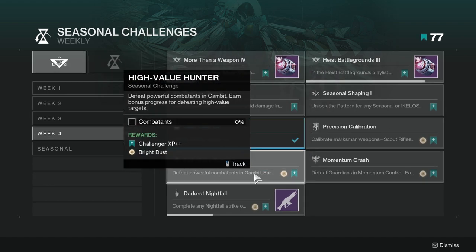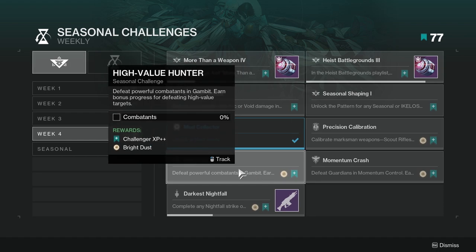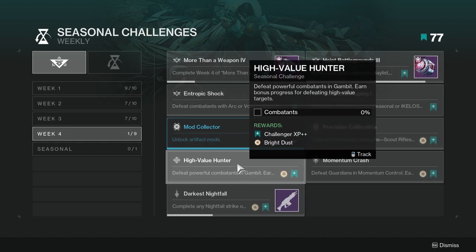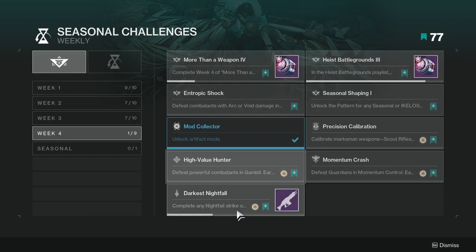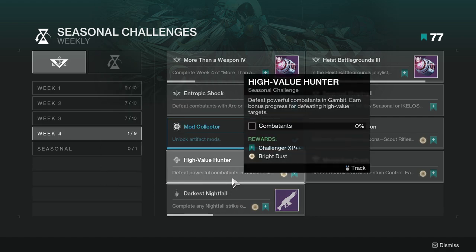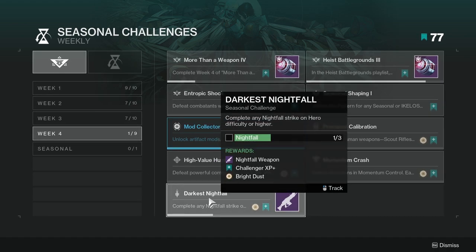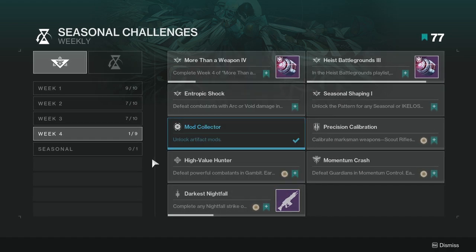'High Value Hunter' — defeat powerful combatants in Gambit; earn bonus progress for defeating high value targets. Not hard at all. There are usually high value targets, and if not, there are always high-end enemies in the late game, so you just have to play Gambit. 'Darkest Nightfall' — complete any Nightfall strike on Hero difficulty or higher. Not hard, I literally just completed one. It's more annoying than anything, especially on Hero difficulty.